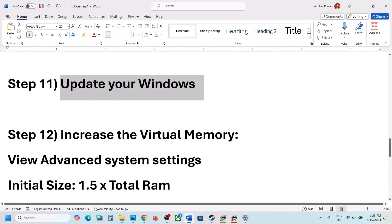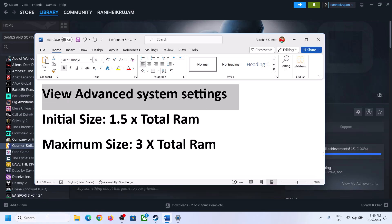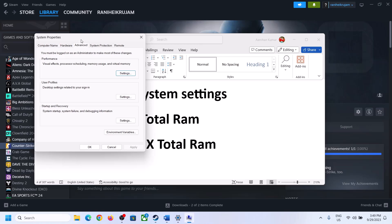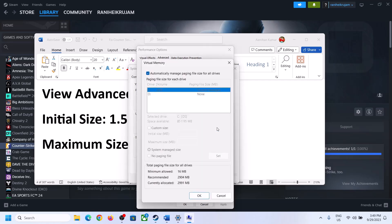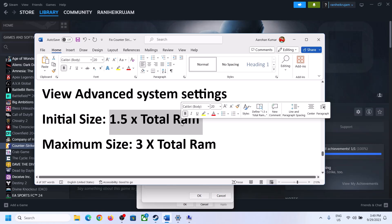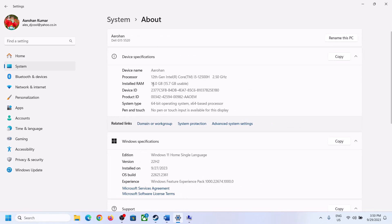The next step is to increase the virtual memory. Type 'View Advanced System Settings' in the Windows search box and open it. Click on the first Settings button, go to the Advanced tab, and click on Change. Uncheck the box which says 'Automatically manage paging file size for all drives', then select the drive where the game is installed. Put a check on Custom Size. The initial size should be 1.5 times your total RAM in megabytes, and the maximum size should be 3 times your total RAM in megabytes.